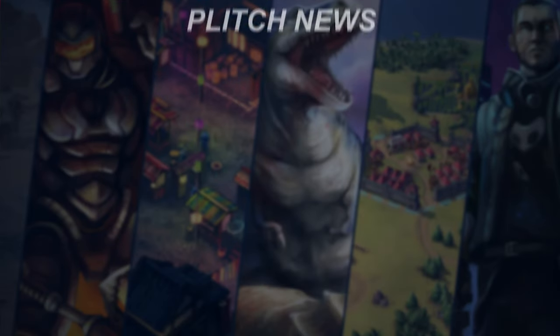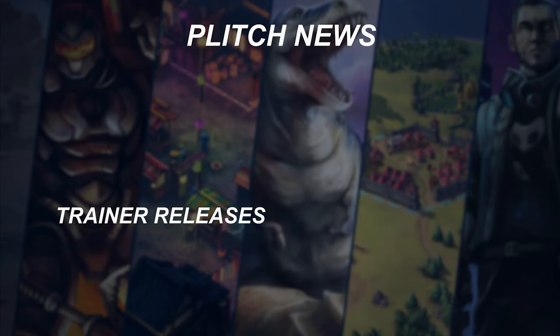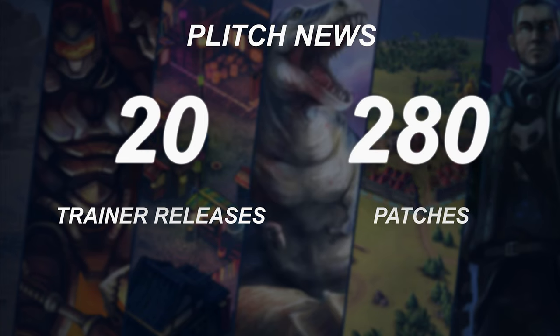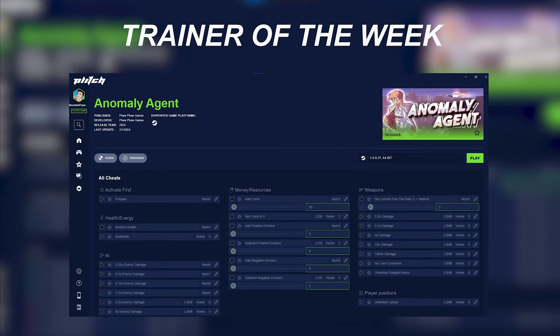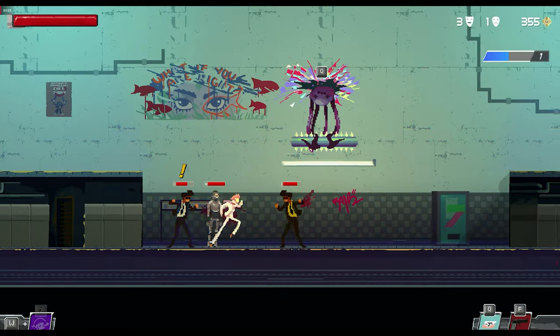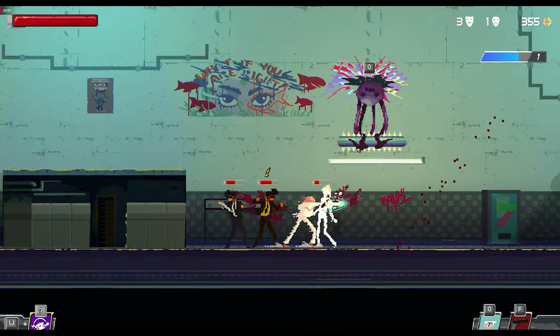Before we move on to the second game, let's take a look at what the Plitch team behind the scenes has been up to. This week, we've released a total of 20 trainers and rolled out 280 patches. And just in case you're in the mood for a fun, pixelated side-scrolling adventure, be sure to check out Anomaly Agent and our trainer for it — you can find the showcase video right here on the channel.